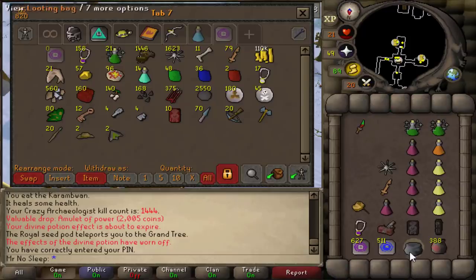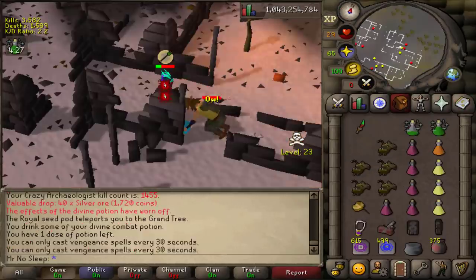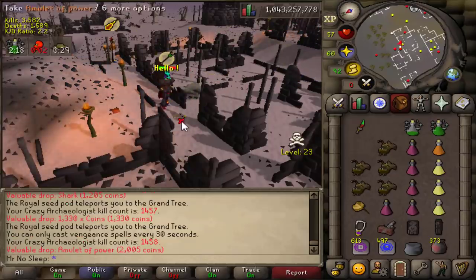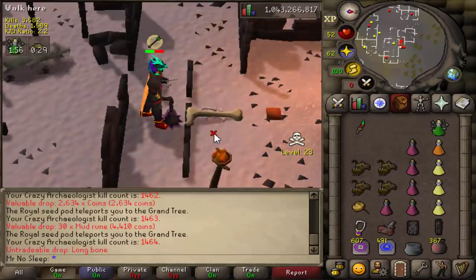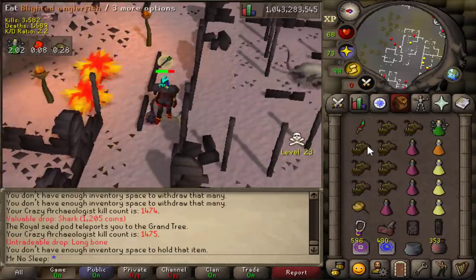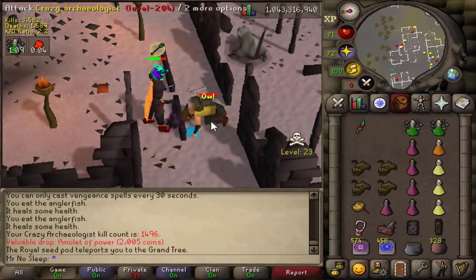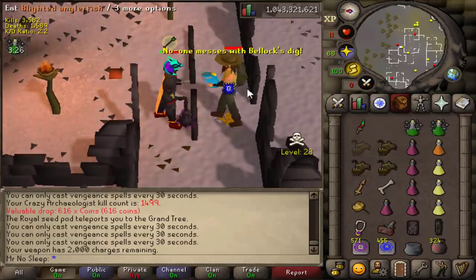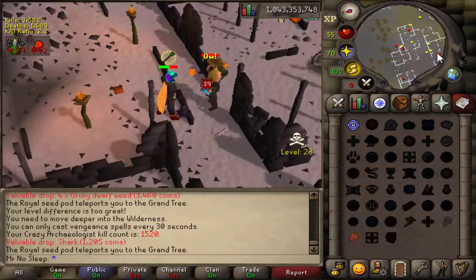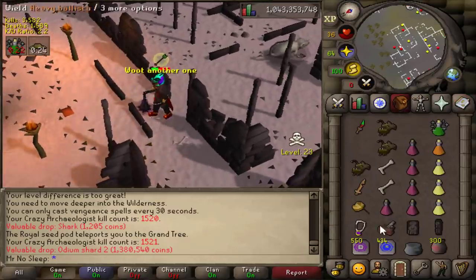You can also expect uncommon drops like the Rune Battle Axe, Adamant Javelins, and Steel Arrows from the rare drop table. The Fedora is 1 in 128 but isn't worth much — I can't remember the last time I saw another player wearing one. I've heard rumors of adding a pet to this boss, but I'm not sure what it would be — a tiny Crazy Archaeologist or a book following you around? Either way, there's always incentive to kill this thing; it's a popular wilderness slayer task and great for Iron Men too.